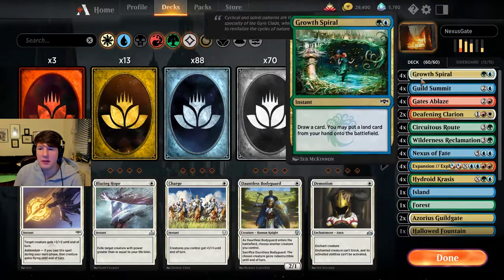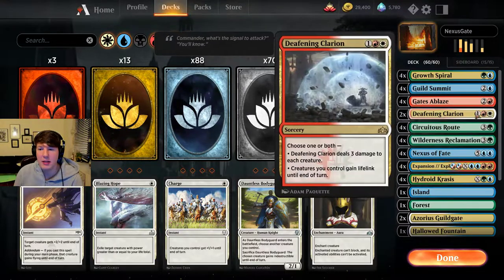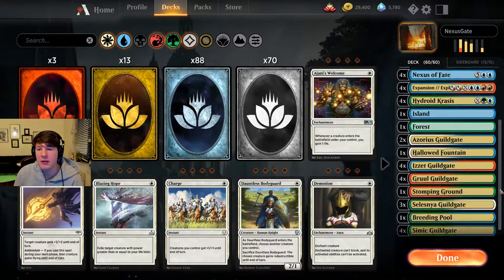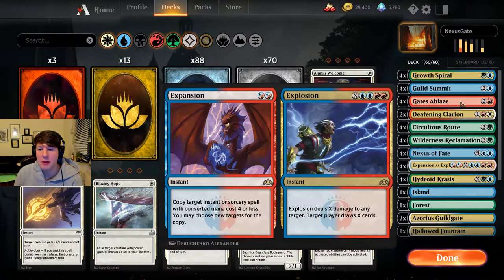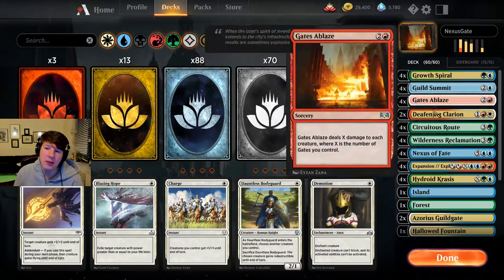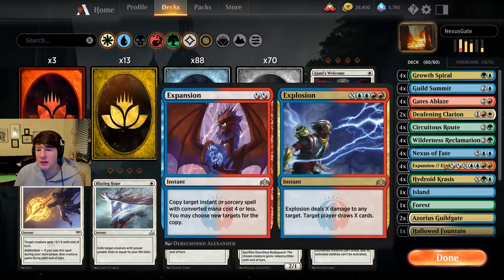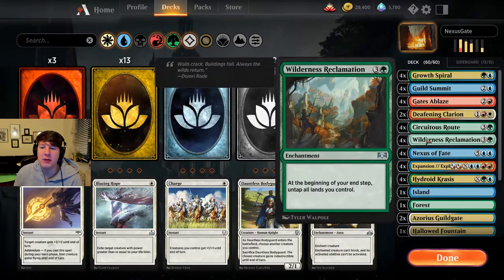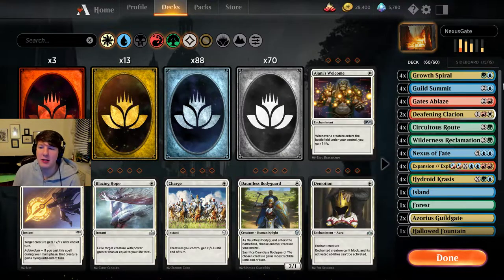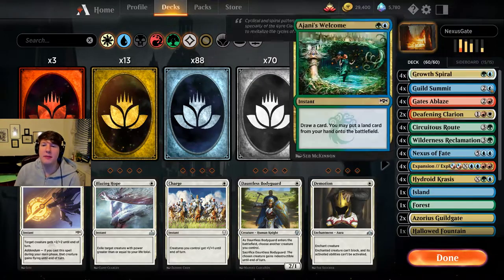It's just like a more honed version of the Gates build that also plays white gates for Clarion and Archway Angels and Nexus, but without really a way to loop them — it's more just like let's ramp up, take some turns, and use them to turn the corner and win. With Guild Summit you're drawing into them relatively easily, and Expansion/Explosion is another way to make use of the Wilderness Reclamation mana, which I kind of like.